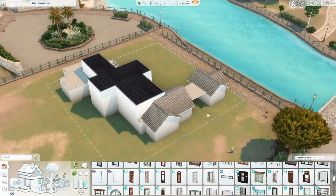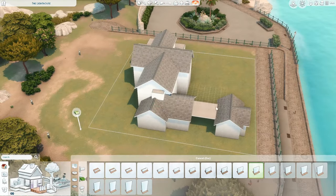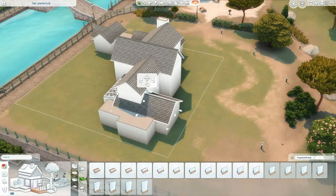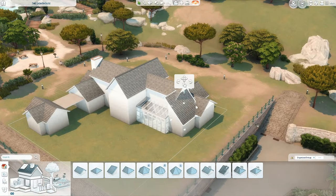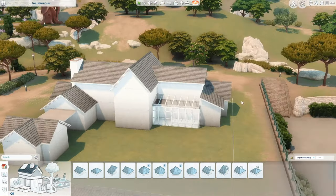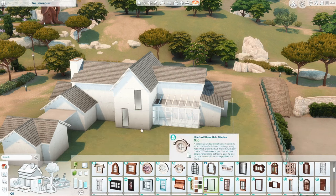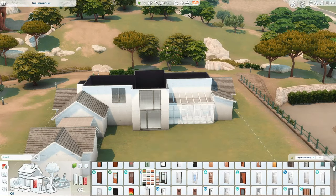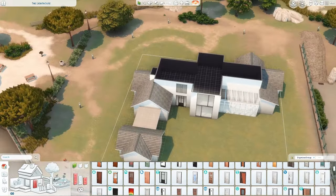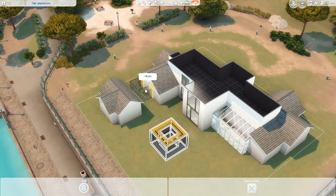This is a five bedroom and four bathroom house, so it fits quite a lot of people. On the first floor there's a bedroom — either for extended family or guests — that sleeps two people. Upstairs there's the parents' bedroom for two more, a bedroom for one infant, one for a child, and a teen bedroom, so seven sims in total can live in this home.